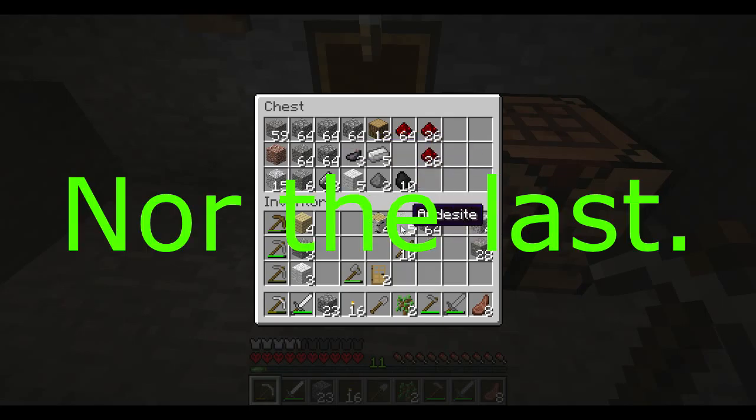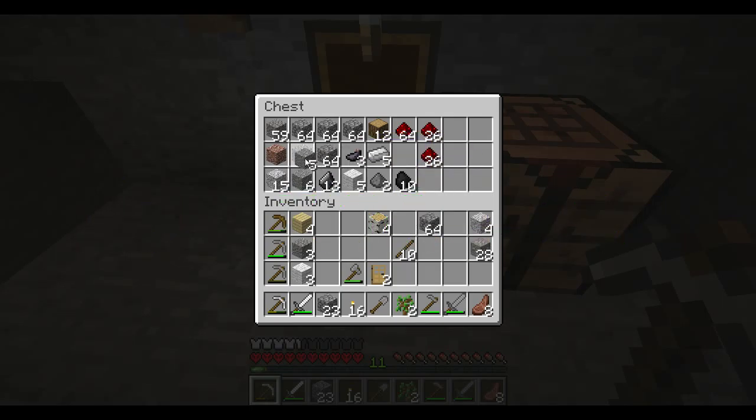It wouldn't be the first time. Pull out the iron ore. There's the andesite. Just put everything in the chest. I don't know why I have oak saplings, but that's okay. I'll hold on to that in case I need more sticks.